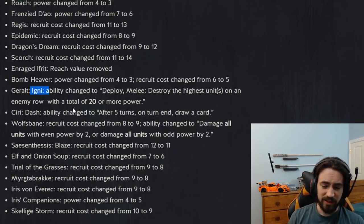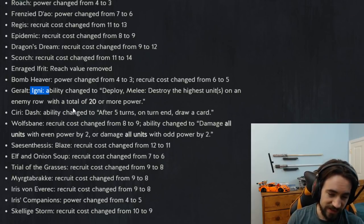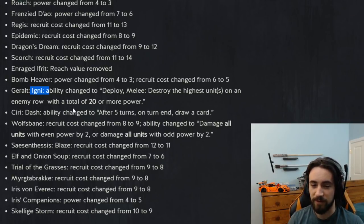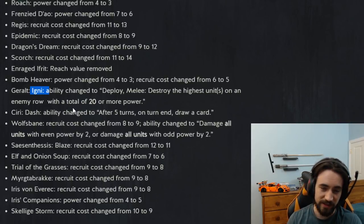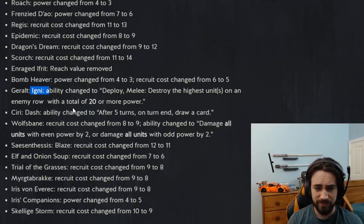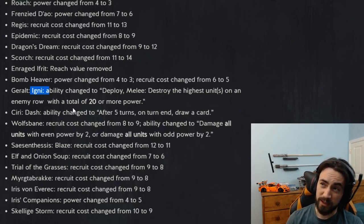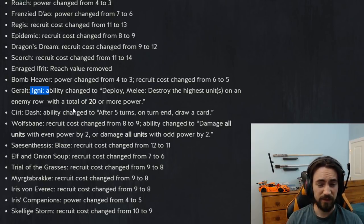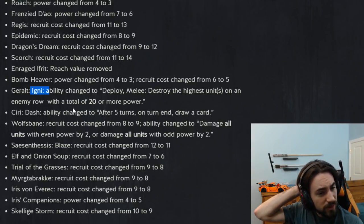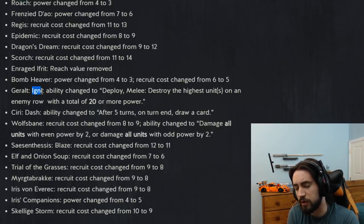My initial reaction was I don't like this change — it makes the card unplayable — but it's actually kind of nice not having to play around Gigni constantly. I can buff a card like the immune dragon in Scoia'tael above 15, buff it to 16 with unicorn plus eight, and I don't have to worry about Gigni. It's another buff to big monsters. Big monsters weren't really nerfed — Forktail was really the only card that got nerfed — so overall I like the change; it makes the game more fun.